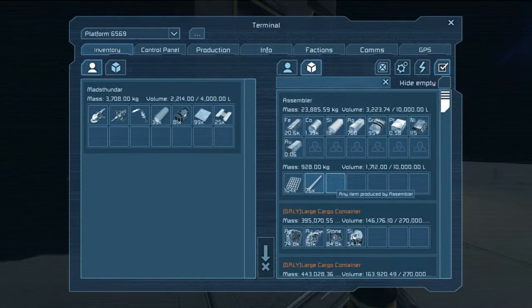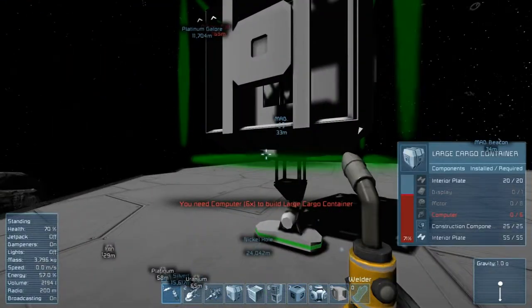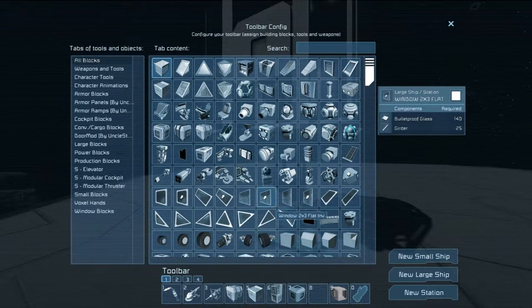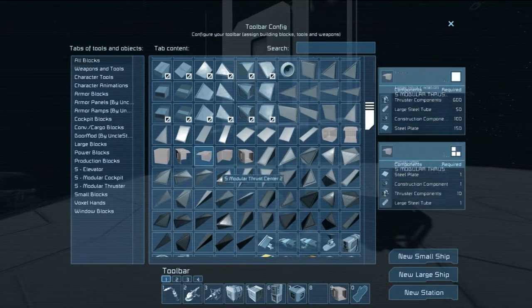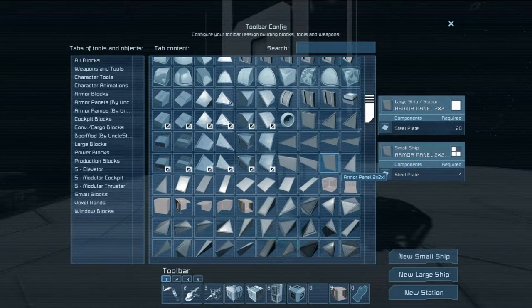We're gonna have to probably cut this episode short a little bit because of stuff and things and life. Alright, again as compact as we can. We want heavy armor panels mainly because this makes us lighter — yes, I am being strategic right now.